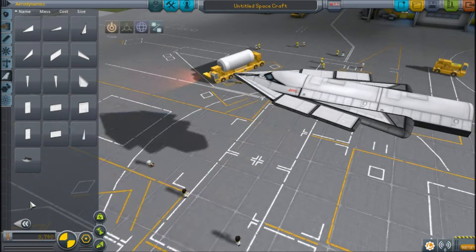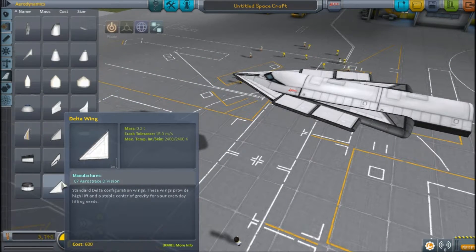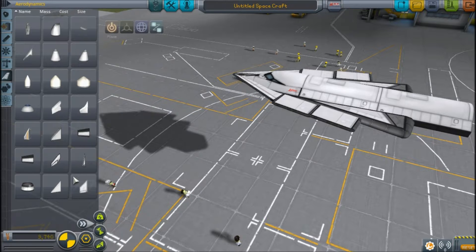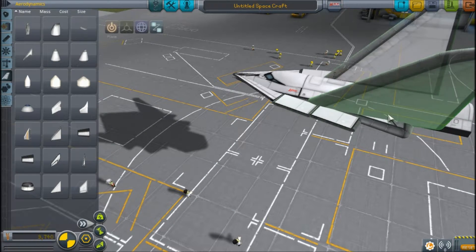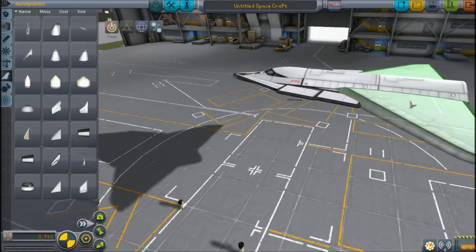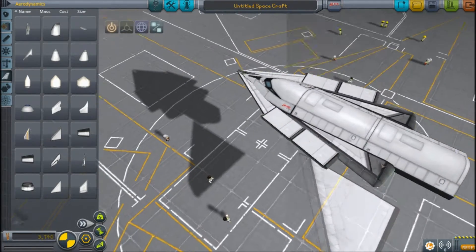Right, this delta wing is a bit too small. I'm gonna grab the big delta wing - that's small - the opposite one, that's a normal delta wing. No, that's a big delta wing. Oh, that's actually huge - that's really big. I can get rid of this - oh, I can't. It doesn't want me to get rid of that.